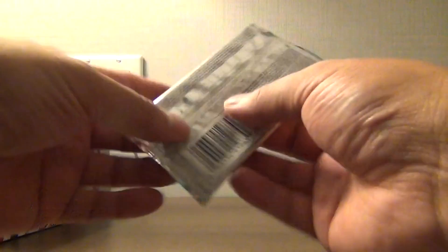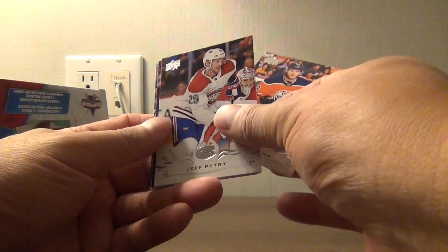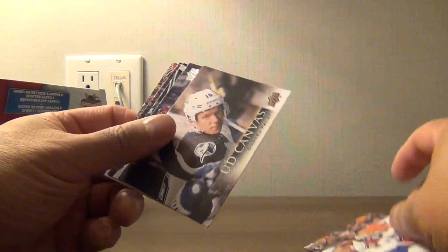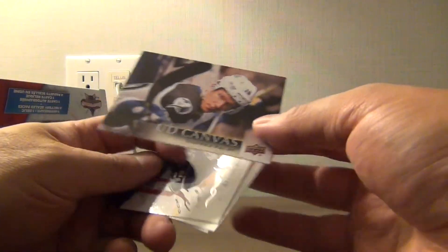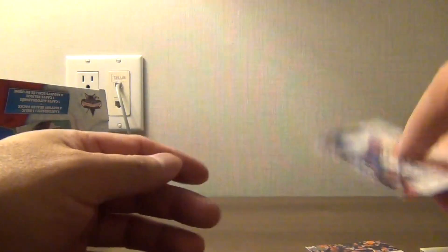And our last pack — Pontus Alberg, Jeff Petrie. Come on. Canvas of Andre Palat, Bobrovsky, Bishop, Shea, and Saad.